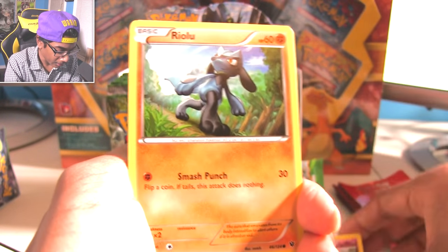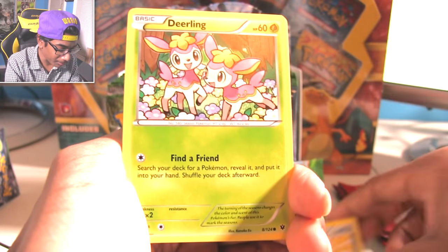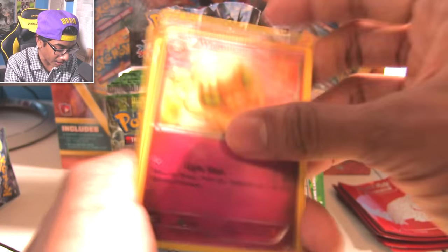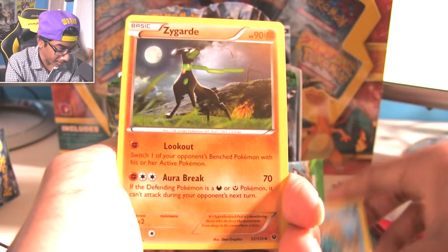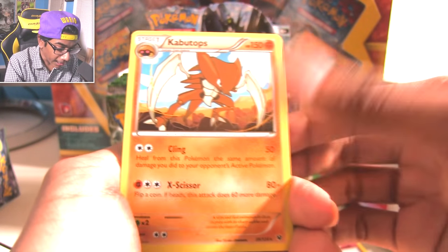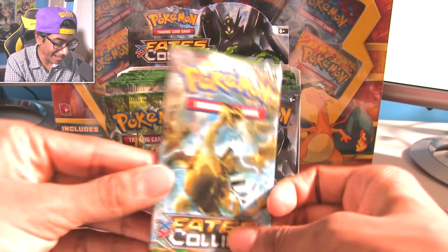Riolu. Bronzor - I can never take it seriously, it's a freaking currency. Deerling. Whimsicott. Omanyte. Zygarde 10% again! Cottonee. And a Kabutops - was this the reverse I just got? But now see, this is where it gets crazy with a freaking Break Lugia pack.